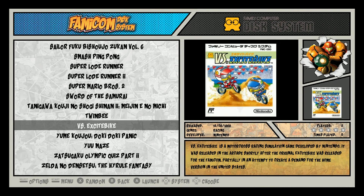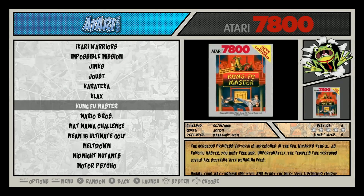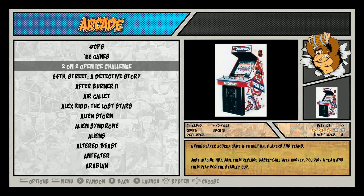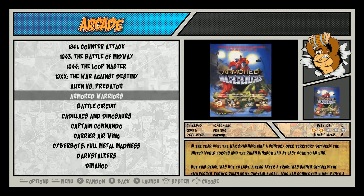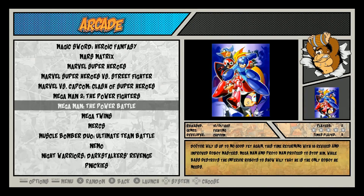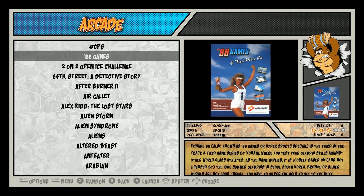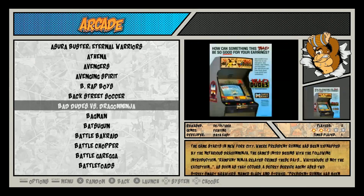First up is Excite Bike — that's a good one. Then Atari 7800. Moving to the arcade section, there's a CPS folder you can go into and then you have the CPS games. A lot of great CPS games in here. When you go back out, you've got your arcades — looks like some really good classics.